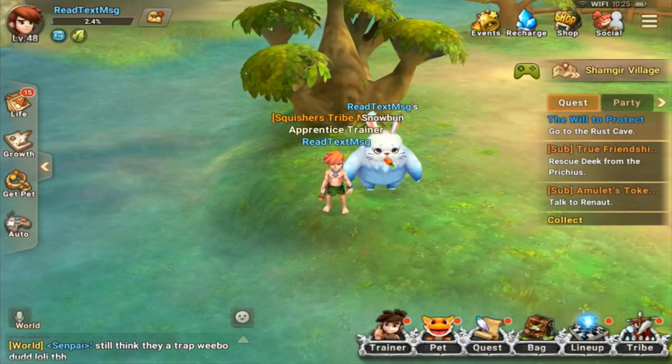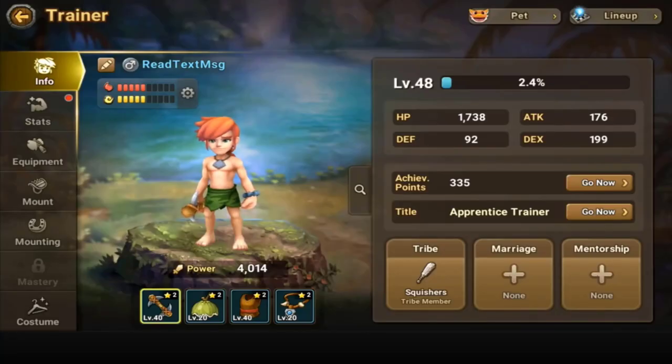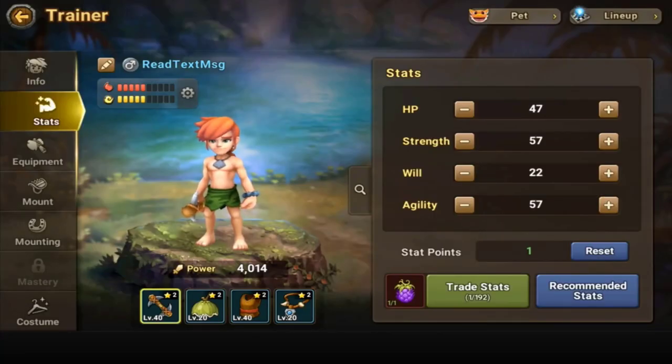Let's get into the actual video — the reason you're here. Go to your trainer and look at your stats. You have HP, strength, will, and agility. I have one stat point here; at certain times you'll get like three. I used my stat fruit to get that.